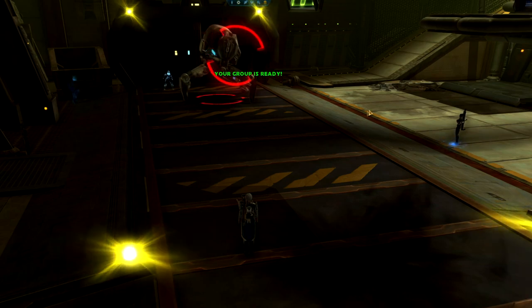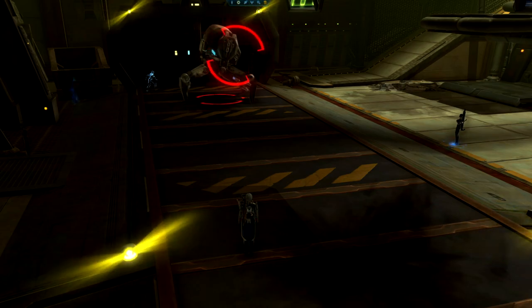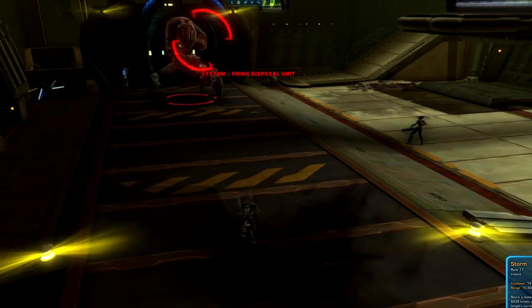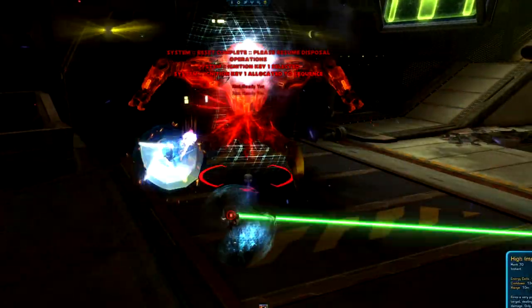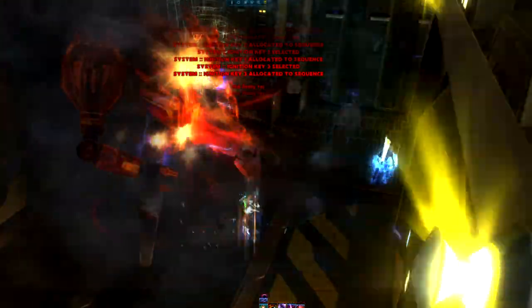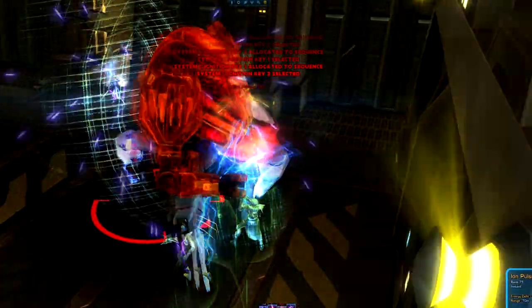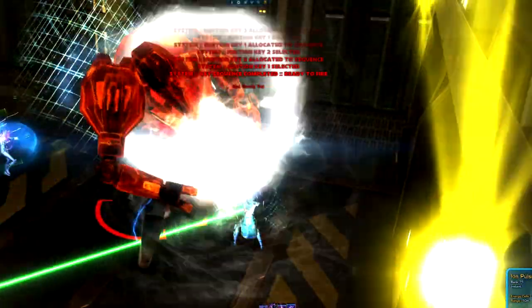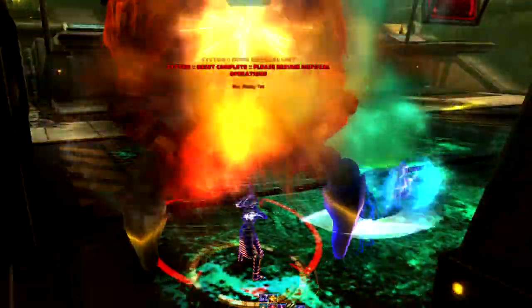Otherwise, you can assign one player upstairs to solve the puzzle by themselves, but it will take them a very long time to run between buttons and solve the puzzle, and they'll be dodging the droids that show up. Close-range players downstairs will not want to stand within the caution lines on the floor, as the puzzle solver may forget to give warning before unleashing the fire from the pipe, and anyone within those caution lines will get hit. In story mode you'll take very little damage, but in veteran mode, standing in the caution lines will hurt.